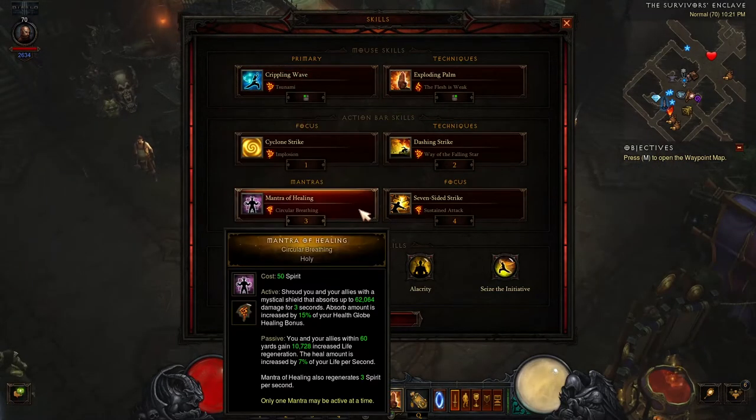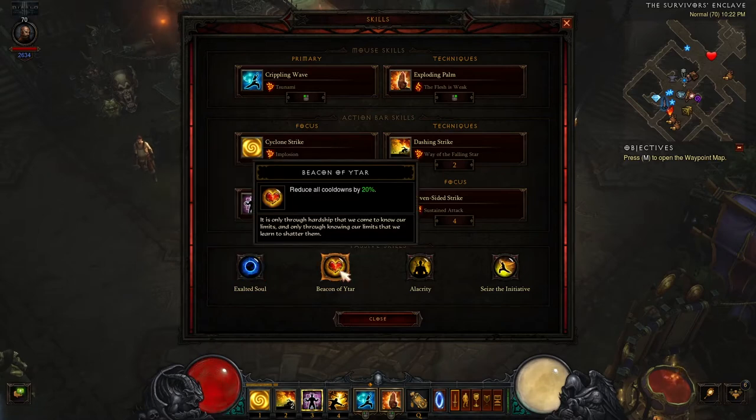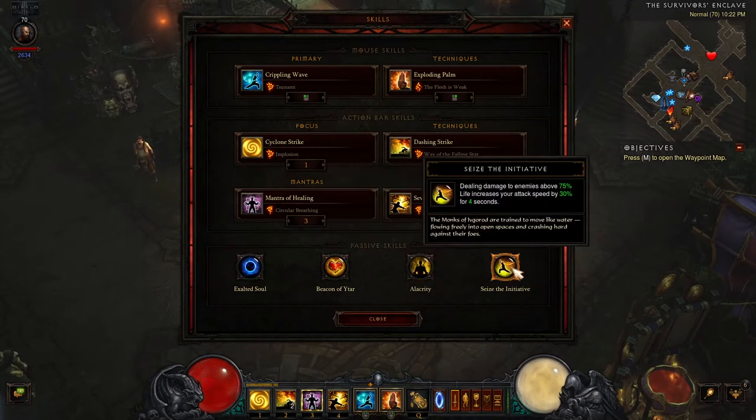We take Mantra of Healing with the Circular Breathing rune, mainly for its increase to spirit generation. For the passive skills, we have Exalted Soul for increased spirit generation, Beacon of Virtue for increased cooldown reduction, Alacrity for increased attack speed, and Seize the Initiative for additional increased attack speed. Attack speed translates to increased spirit generation and faster application of Exploding Palm to enemies through the 2-piece set bonus.